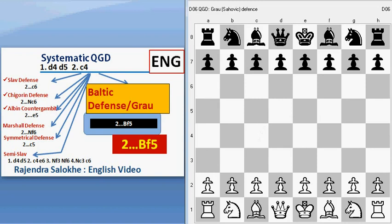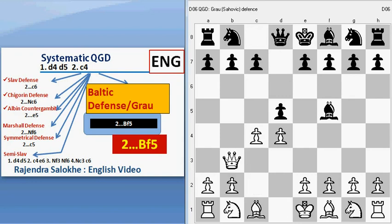Now we will see a trap in Baltic defense. D4, D5, C4, Bishop F5, Queen to B3 — a very common move attacking the B7 pawn. Knight to C6, C captures D5, Knight captures D4. Now Queen goes to A4 and gives a check. When black removes the check somehow, the knight is gone. That is one of the traps in the Baltic defense.